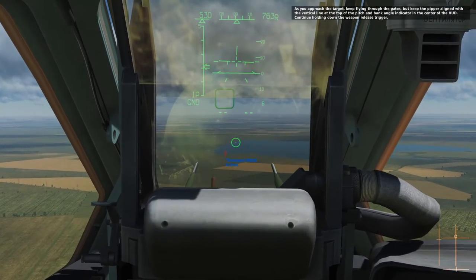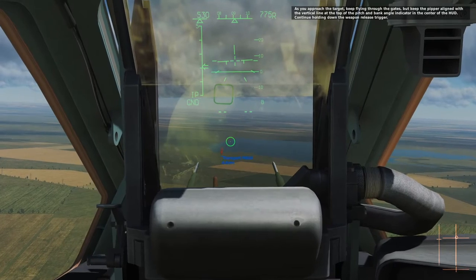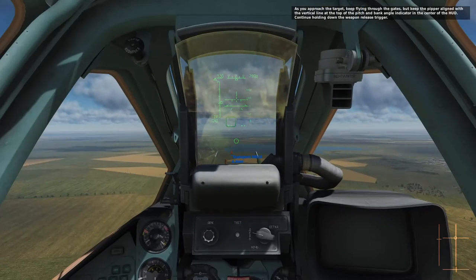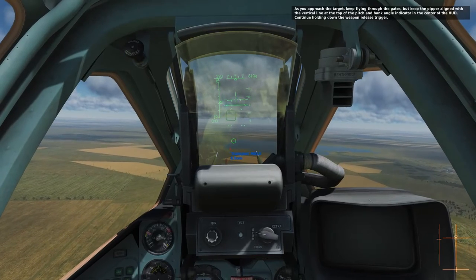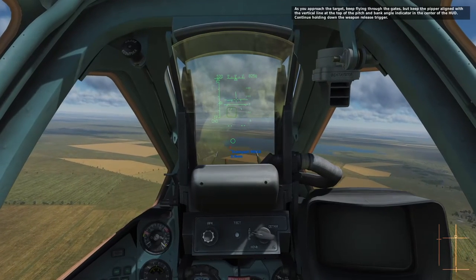As you approach the target, keep flying through the gates, but keep the PIPR aligned with the vertical line at the top of the pitch and bank angle indicator in the center of the HUD. Continue holding down the weapon release trigger.